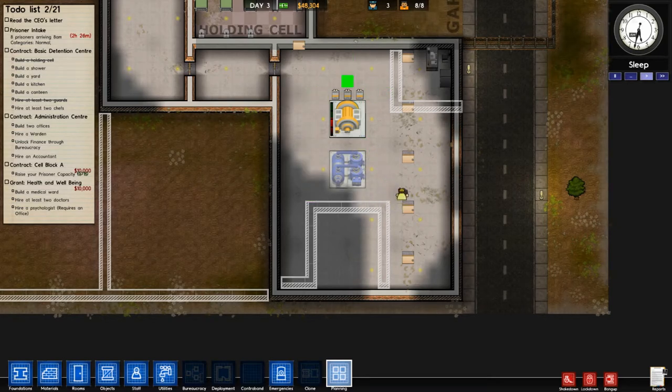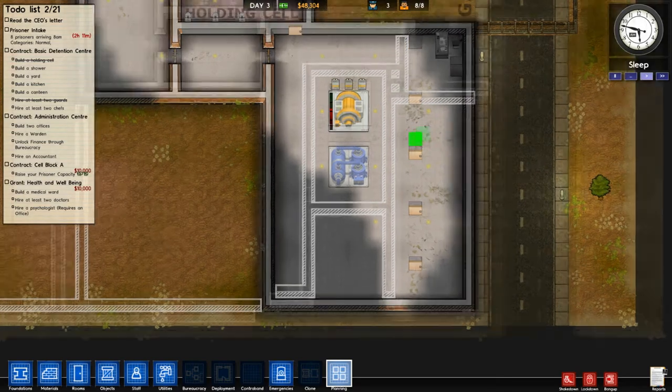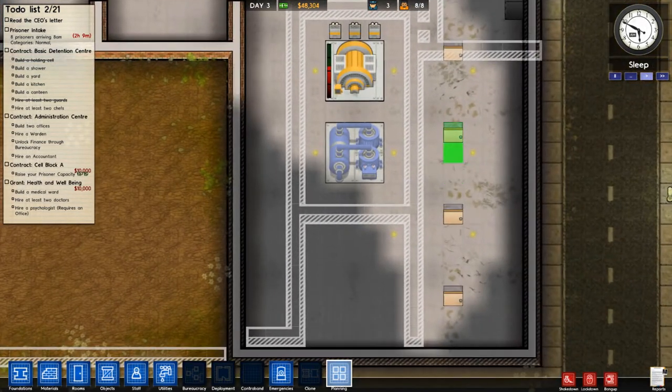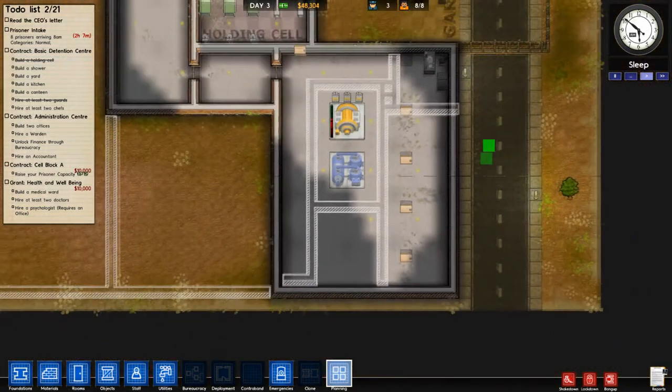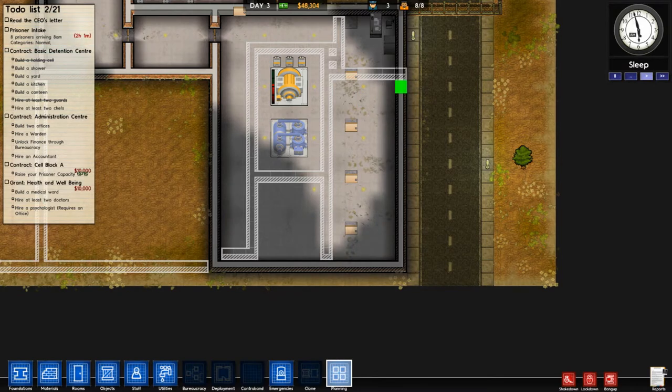That only works out to about 4 or 5 deliveries of prisoners and then we've run out of space — that's not very good. That's with holding cell guys too, and I don't want guys in the holding cell. The holding cell is exactly what it's supposed to be — just a stopgap while you get the rest of the cells built.